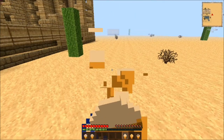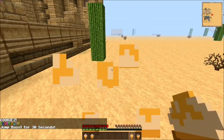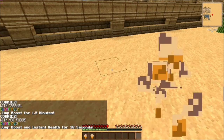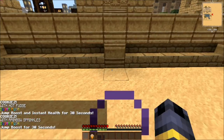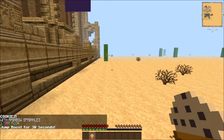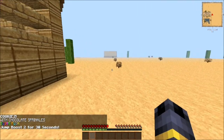Cookie dough ice cream gives you jump boost for 30 seconds. Cookie dough with caramel gives you jump boost for a minute and a half. Cookie dough with hot fudge gives you jump boost and instant health for 30 seconds. Cookie dough ice cream with rainbow sprinkles gives you more jump boost for 30 seconds. The cookie dough with chocolate sprinkles gives you Jump Boost 2. You know what, I could probably jump over that wall now — and there we go, that was simple.